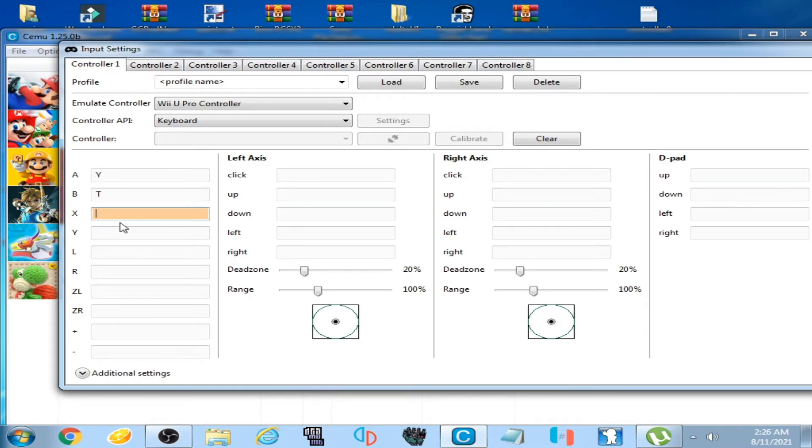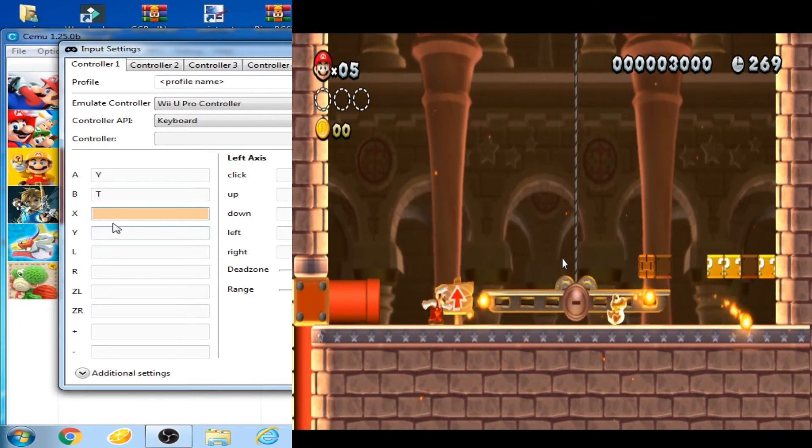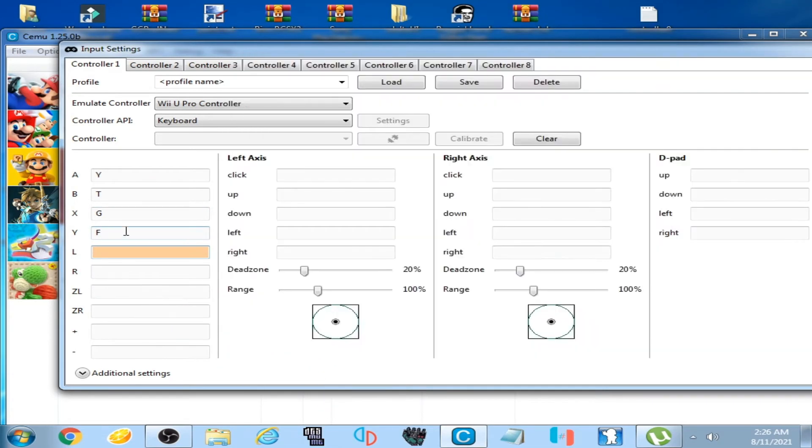Over here, X and Y — these two options are for running and throwing fireballs. Mario will run and throw fire by pressing these buttons. I select G and F on my keyboard for these options. So G and F are assigned to the X and Y buttons.